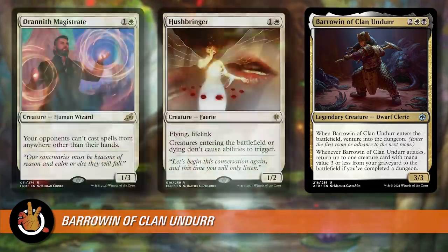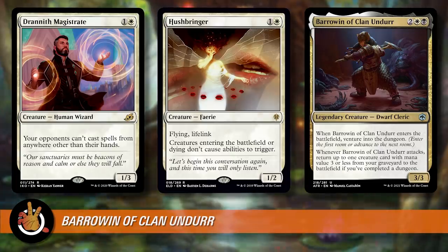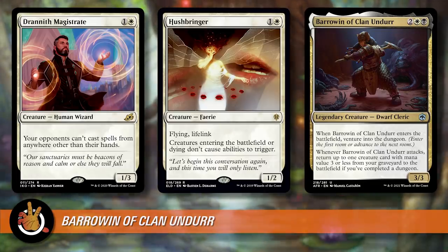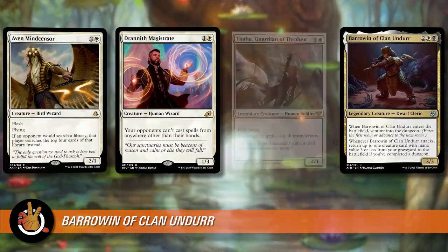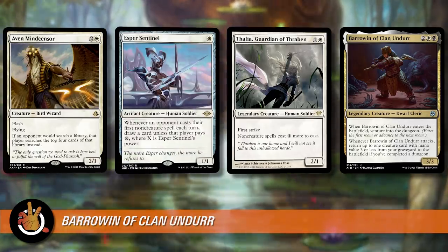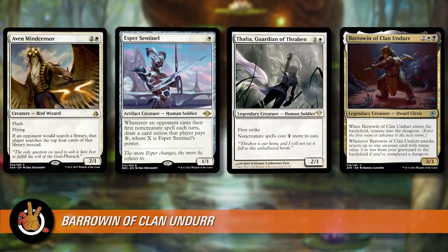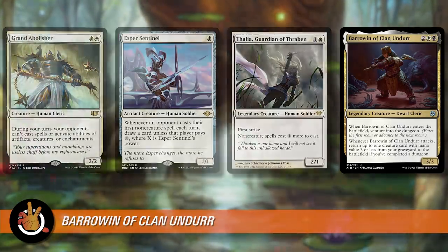I could see Barrowin being like a hate-bears deck, because hate bears are usually low CMC and the fact that they'll be hard to get rid of because you can just keep bringing them back is great. It also kind of protects Barrowin — if you've got a Drannith Magistrate out, people are going to kill that before they kill your commander, but then you attack and bring it back. Even Mindcensor makes it hard to tutor. Thalia, Garden of Thraben makes spells cost more. Esper Sentinel draws you cards or taxes them on non-creature spells. Maybe Barrowin goes in a hate-bears deck — it can bring back all your hate bears.